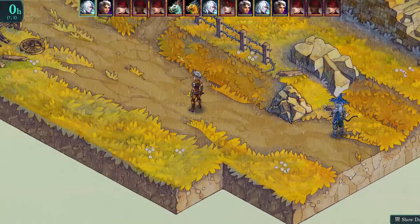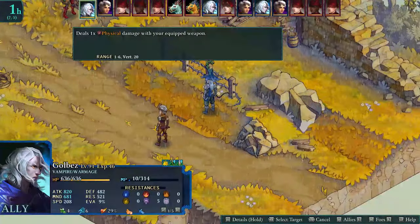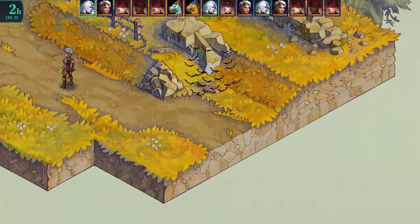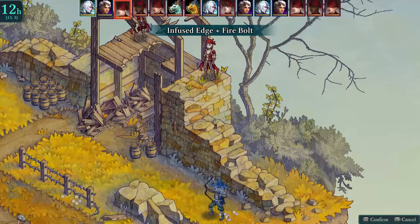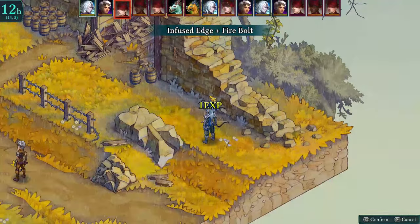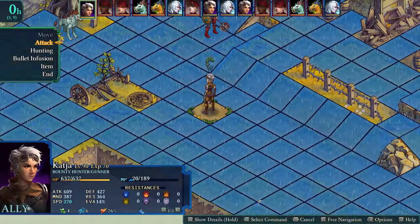Fel Seal has such a large number of classes that the possibilities for building an ally can feel extraordinary. For instance, you can create a dual-wielding gunner that has a high chance of landing a critical hit. This build works well because you are performing two attacks which are both going to be critical hits, inflicting large amounts of damage. It also combos well with the abilities of the Gunner class, which is focused on placing status effects on enemies from range. If a character lands a critical hit, they automatically inflict the status effect they were attempting.